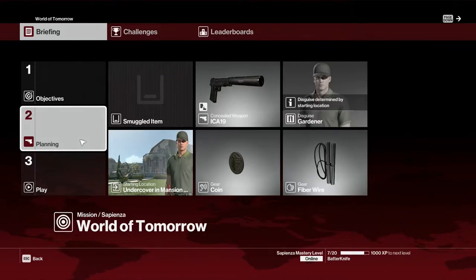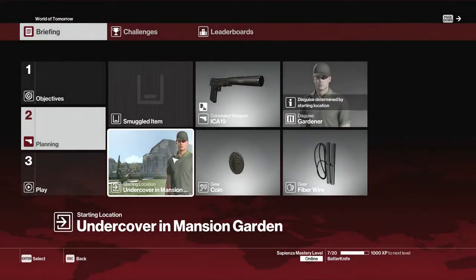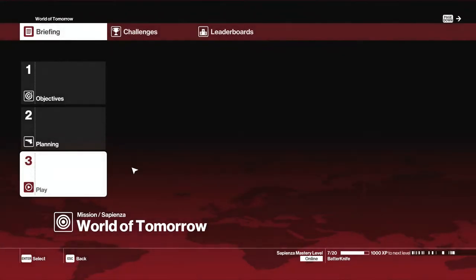Now the planning: I am going to start as undercover in the mansion, as the gardener. I don't need any smuggled items or anything, so let's just start.